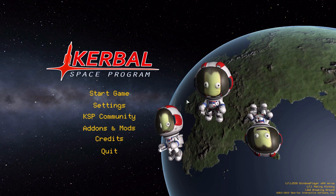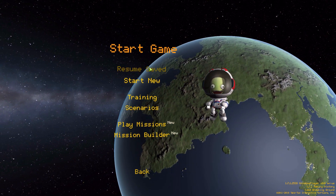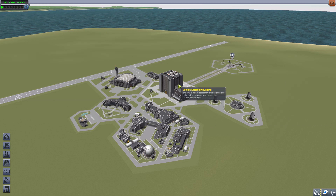Hello everyone and welcome back to Cuddlebo Space Program, where today we are having a look at the New Shepherd mod, which is being made by forum user Matthew G. This glorious little piece of work brings into the game all the parts necessary to build your very own New Shepherd rocket, which is of course the lovely rocket being made by Blue Origin.